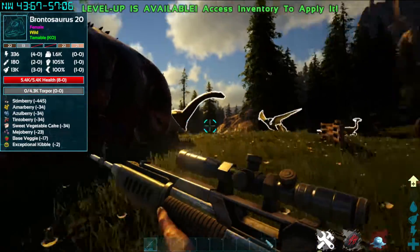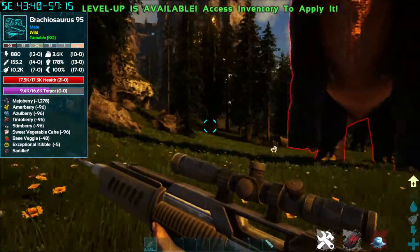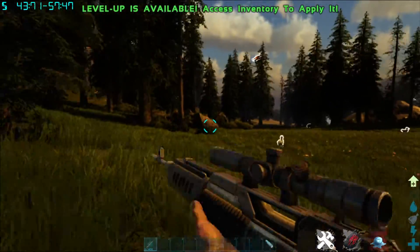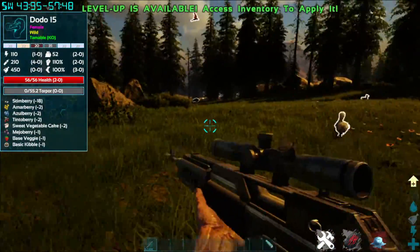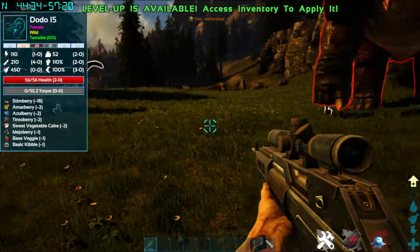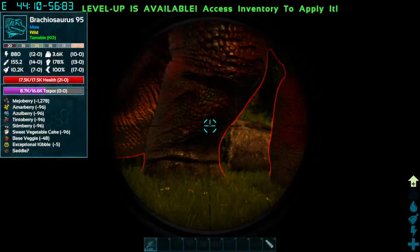When you start seeing it switching to its 258s, just run in the opposite direction. These things have really big range and they will attack you. I would suggest a movement speed of about 120 for taming these things, or even 110 — just anything where you can outrun it.